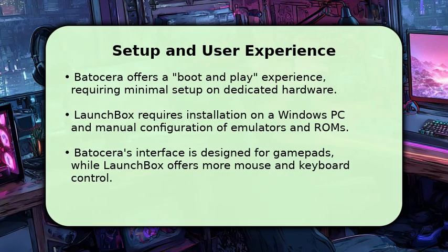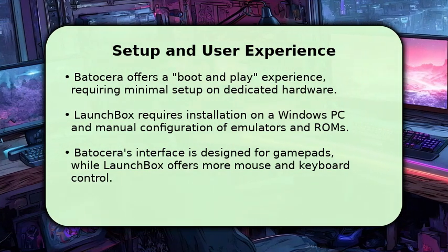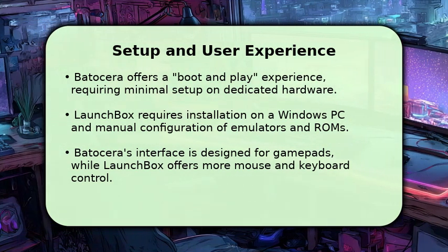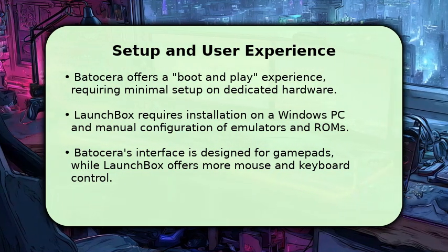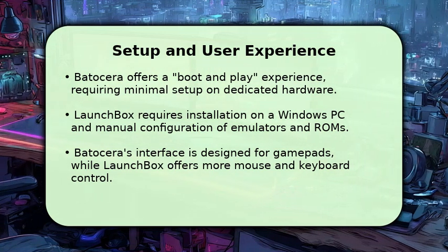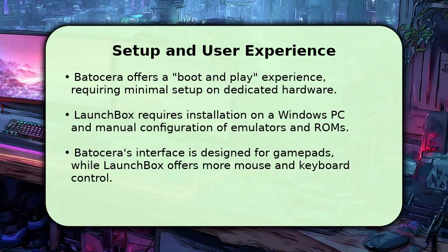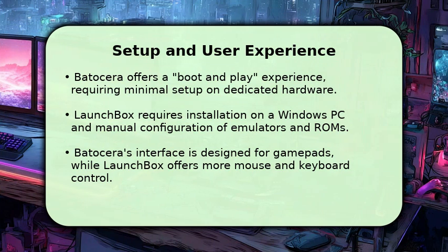Setting up Batocera is incredibly straightforward. You simply flash it to a USB drive or SD card, boot your system, and you're ready to play. LaunchBox, however, involves a more traditional Windows installation process, followed by configuring each emulator and game library individually. While this offers greater customization, Batocera's boot-and-play approach often means you're gaming within minutes, especially on dedicated hardware.